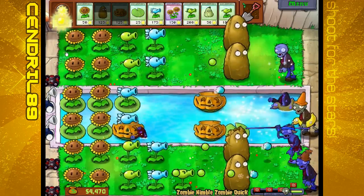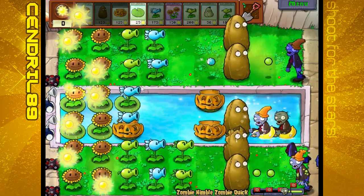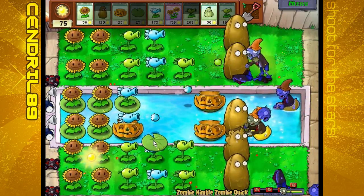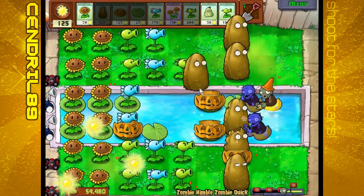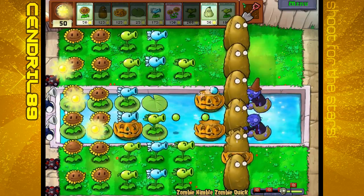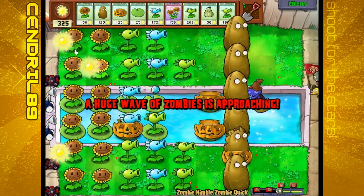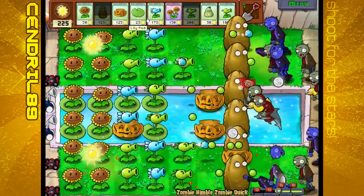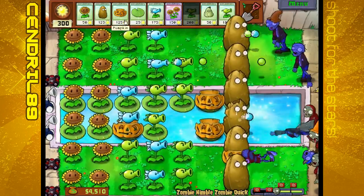Pumpkin. Repeater. Tall Nut. And you see, this level is going to last a while too. Robi Zombies is approaching! Another repeater. Repeater - we're just going to put a whole bunch of repeaters down now.